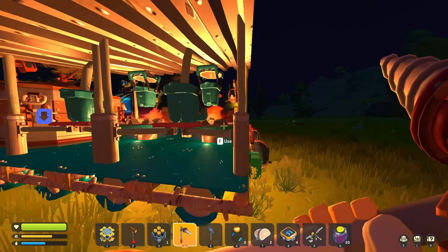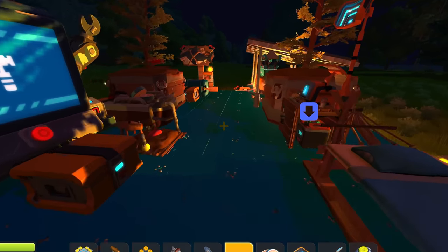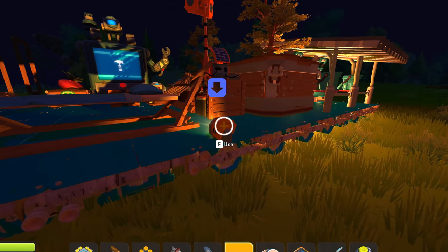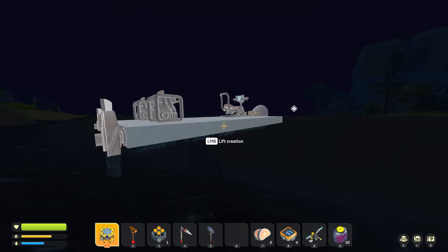I just need to pick up some gasoline. We definitely want at least one headlight on the thing, so I might just steal it from my main raft. Alright, of course it floats — that's what the raft bases are for.